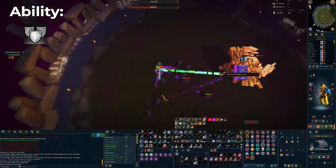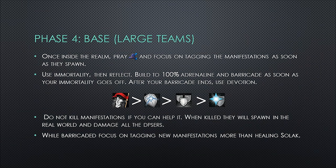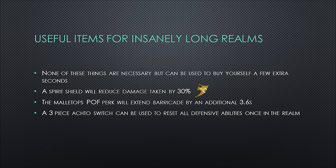Items that can extend your realm survival time include a Spirit Shield, which reduces damage taken by 30%, and the Malleotops player-on-farm perk, which extends Barricade by an additional 3.6 seconds — combined with tier 90 shield and Turtling 3, your Barricade will last just over 17 seconds. A 3-piece Acto switch can also reset all defensive cooldowns once in the realm, allowing you to use all important defensives a second time. None of these things are necessary, but they're worth knowing if you want to stay alive for an exceptionally long time.